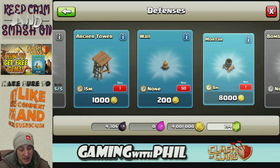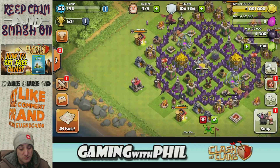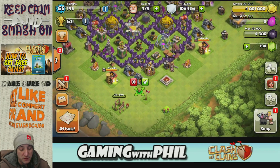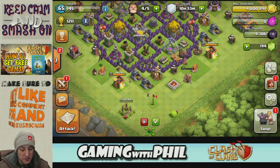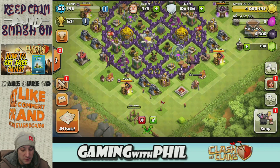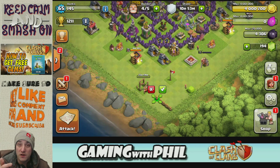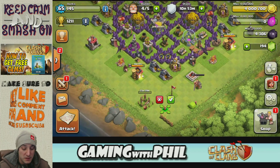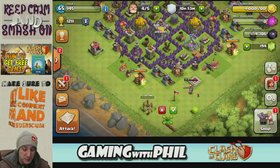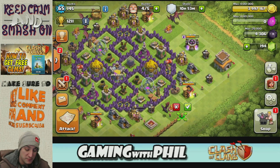Right after that I would probably build the walls that you can build. I'd probably just build them all in the corner so that when you go to edit your base, you can edit it after and you'll have all your walls ready there — it'll be easier to edit your base. So I would just put them all in the corner like this.